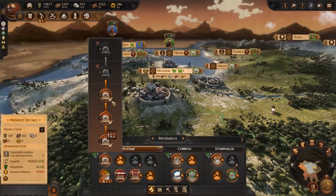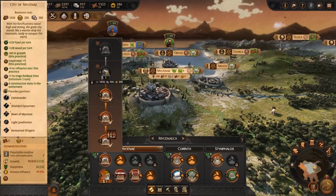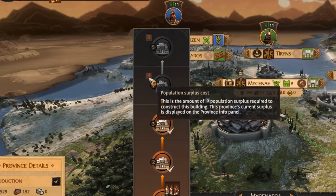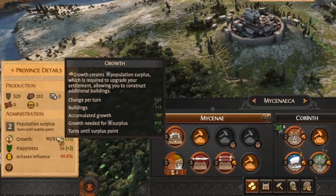If you go into the overview menu and hover over the main settlement building, you will see a red number. This tells you the population surplus cost needed to upgrade. Your current population growth and surplus can be seen over in your administration panel. Hovering over the growth, you will see a breakdown of your growth. At the bottom, you will see how many turns until your next surplus point.